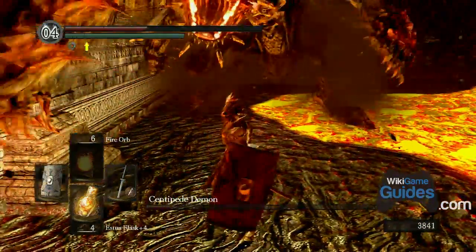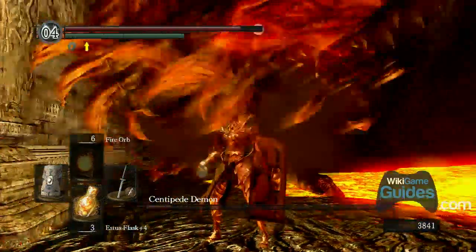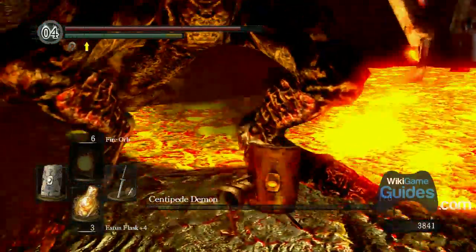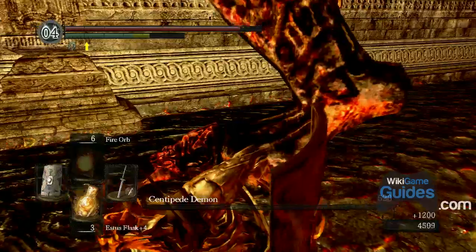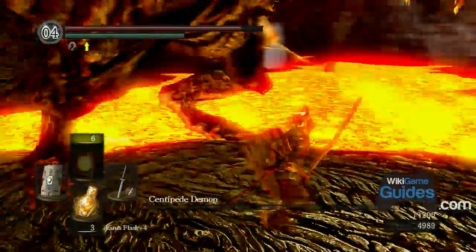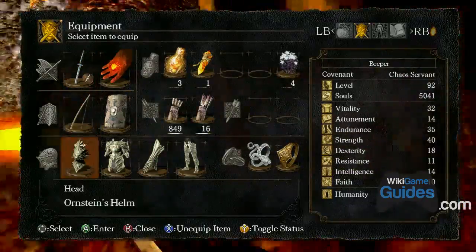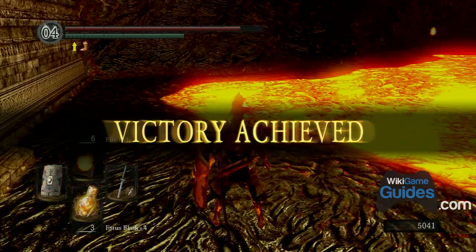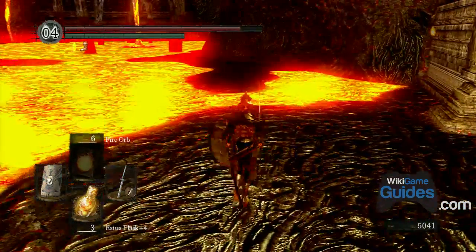After you kill him, explore the whole area — there are some dead soldier souls lying around. Then take the pathway through the fog door on the left to get to the next bonfire.